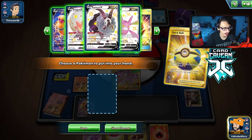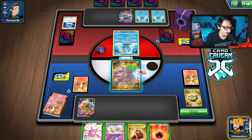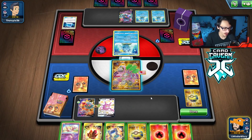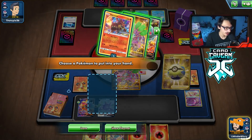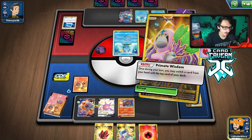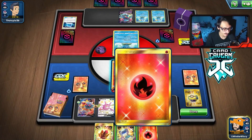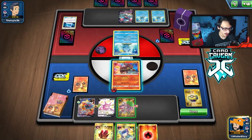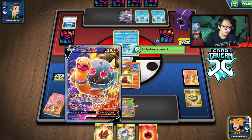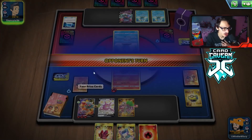We can go Volcanion but then we're in top-deck mode. We don't have Ditto so we'll have to play Crobat — that's fine. We'll ditch the Mew, play Poke Gear, go Volcanion. I'm a little scared of Crushing Hammer — they might play it. We can use Primate Wisdom, but I don't really want to put any card back; I'll just Flare Starter. We prized two Welders — that's actually really bad, worst case scenario.